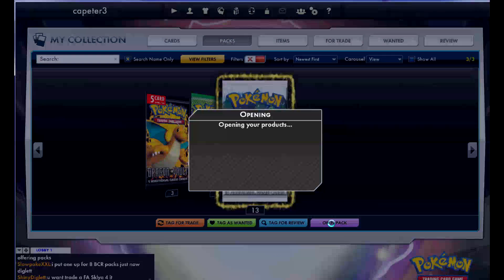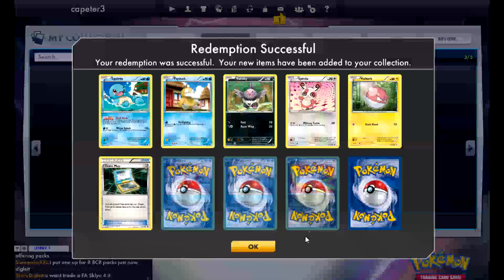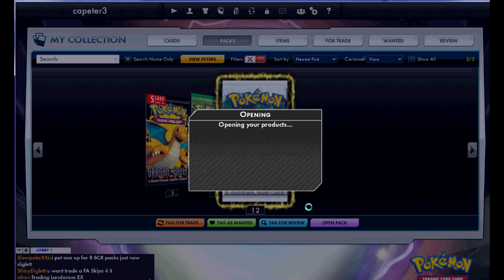Typically I only open up one box worth of packs online and then just trade for the rest, but I really hoped I was going to get some good stuff out of this. Looks like I got a Wartortle. Really hoping if I would at least hit a bunch of holos I'd get a couple of Blastoise. I didn't hit one Blastoise in 40 packs. I'm just glad that my EXs from that one pack were so good.